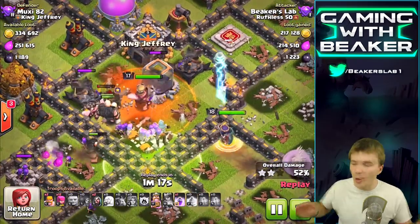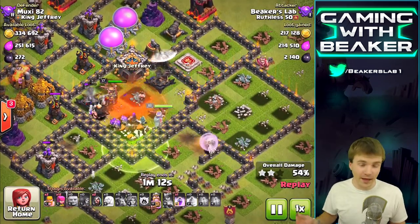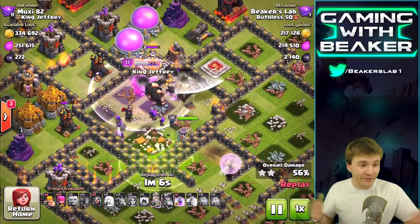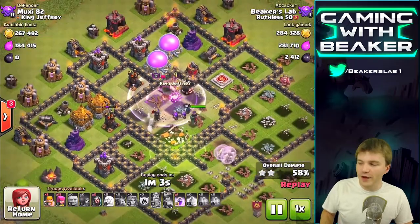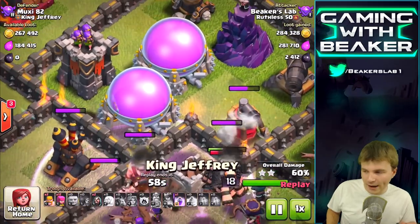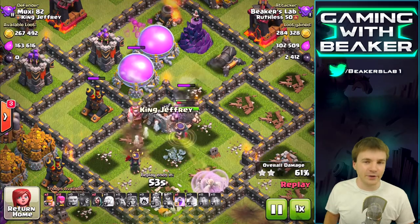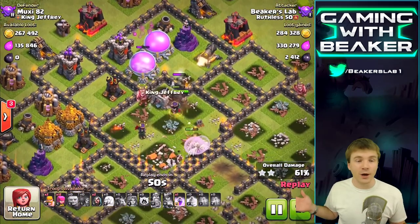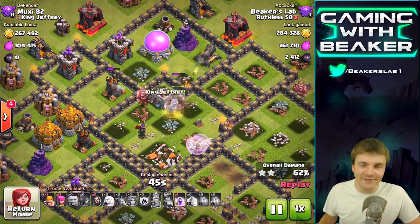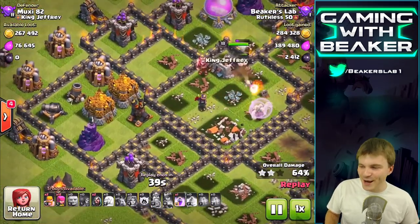We have the heroes but they're not that high level - they help a lot, but I think the biggest help besides the queen is the clan castle. The valkyries, just two or three valks, got through the core and crushed everything. We already have almost 300,000 of each resource and a bunch of dark, so that's another reason to hit a base with combo loot - because even if you only get half of it, who cares.